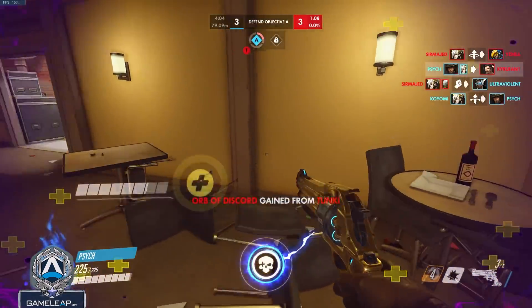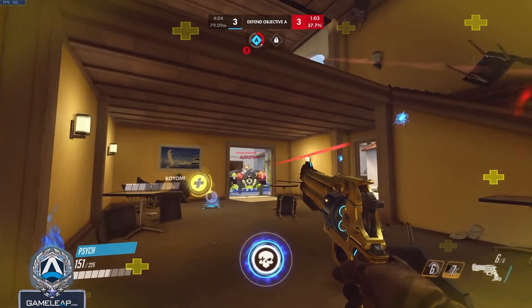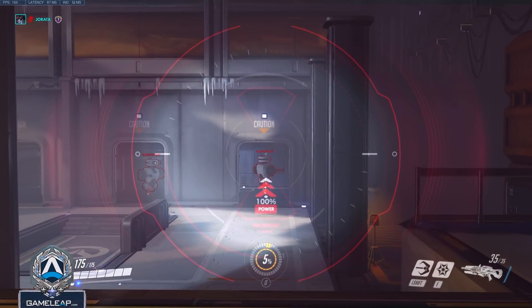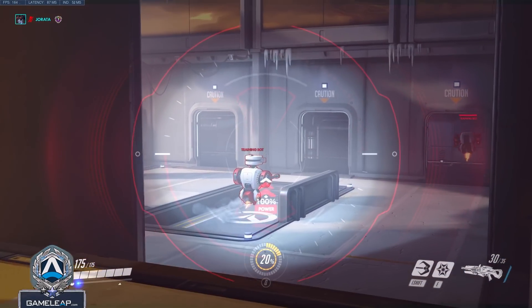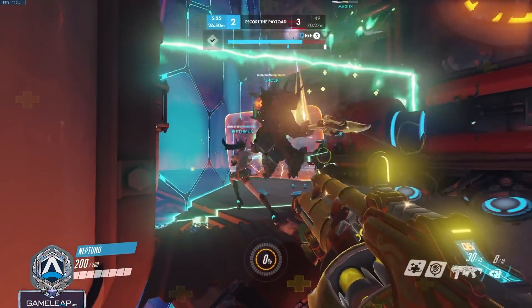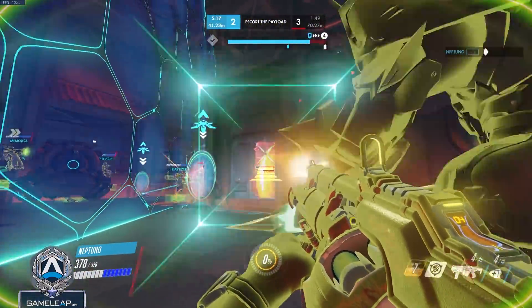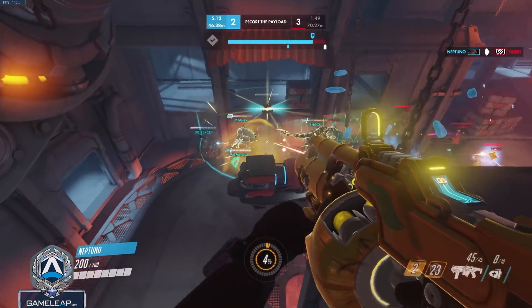Even though you're accurate while moving in Overwatch, that movement still makes shots harder. Go into training, play McCree or Widowmaker, look at a bot without shooting, zoom in, and start crouch-spamming and moving left and right. Notice just how much your crosshair moves up, down, left, and right. That constant twitching and moving becomes a habit in Overwatch, and it can inversely affect your aim.